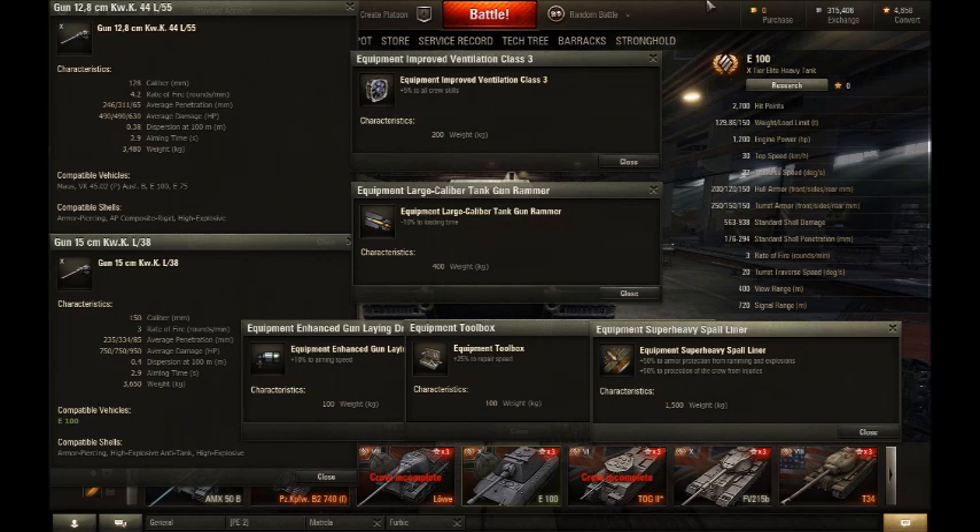For equipment I would suggest for your first two slots you want ventilation and a large gun rammer, because the rate of fire is really slow on the E100. For your final slot, it's completely preference: either the enhanced gun laying drive because it's got quite a long aim time, a toolbox so you can get your tracks up much quicker — since you do get tracked quite a lot in the E100 — or a super heavy spall liner, because that can actually be useful sometimes.